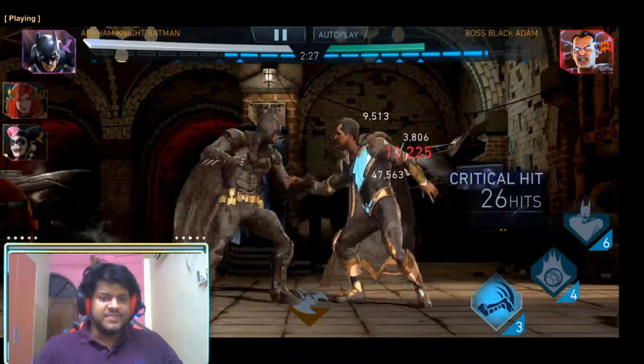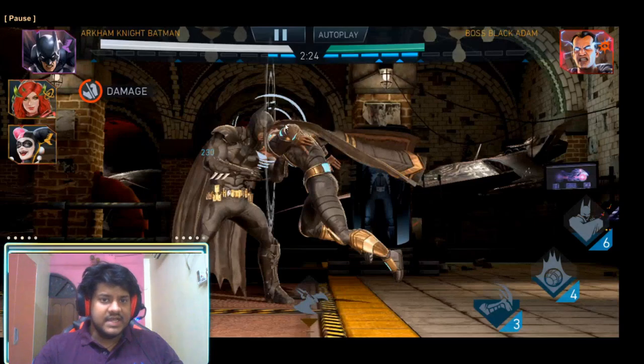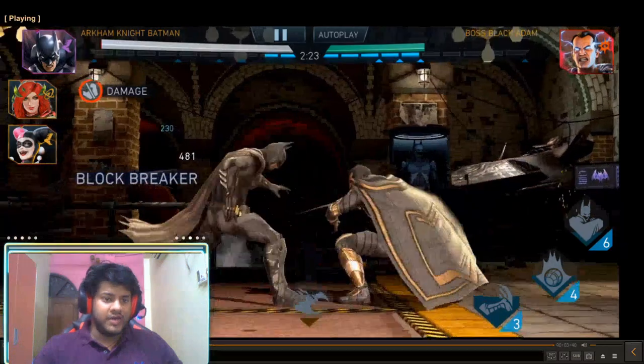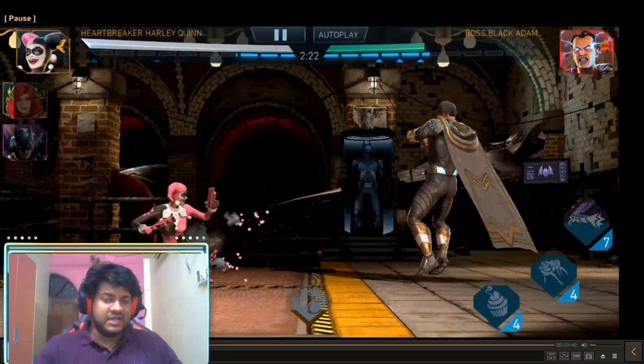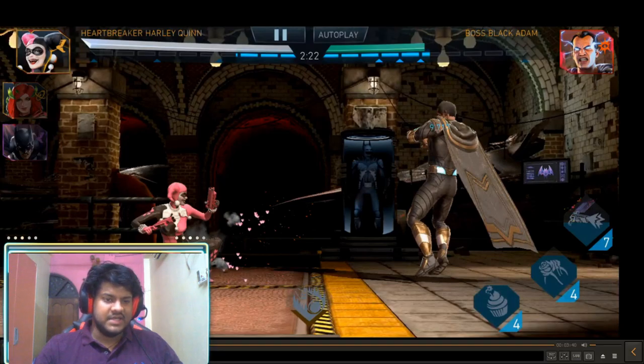Here I'm just blocking, but I made a mistake where I let go of the block before Black Adam was able to do a special, so Black Adam got a hit in. You can actually avoid this mistake and do a better job than I'm doing here. In another pip I played — which unfortunately I didn't record — I avoided this mistake and it increased to 255 million damage.